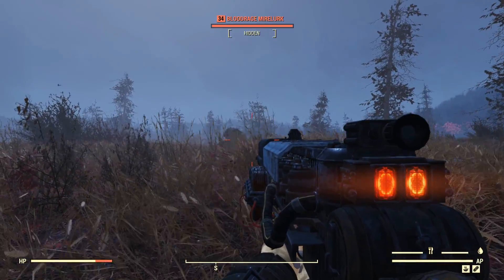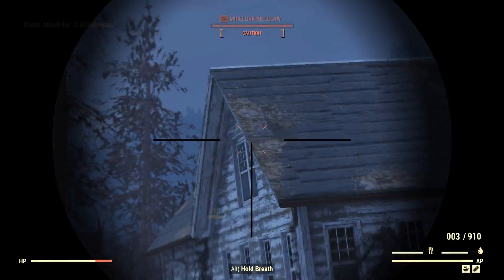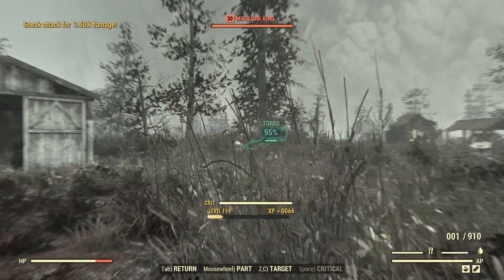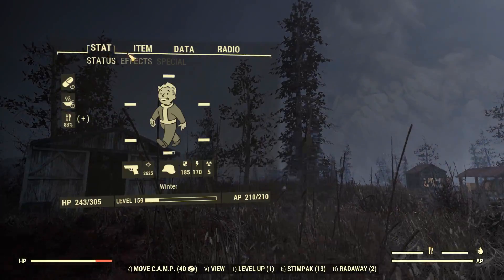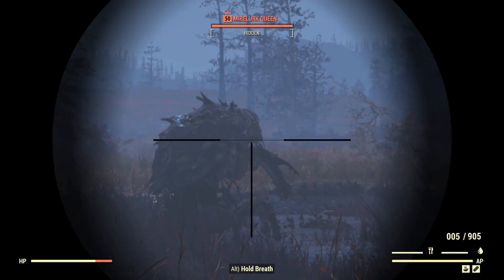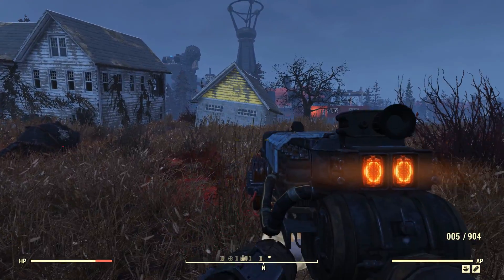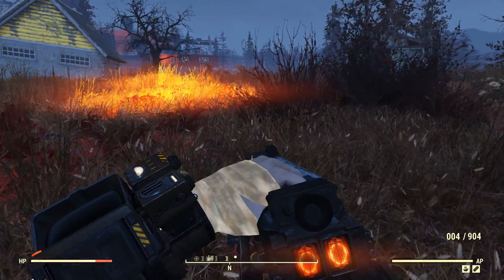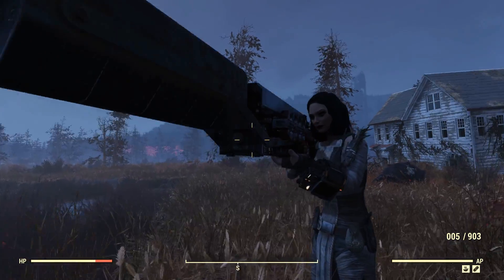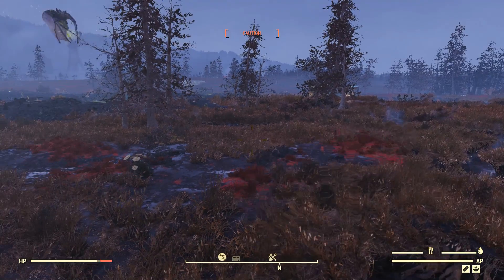Okay, this time I'm going to kill the Mirelurk Queen. There she is — hopefully she doesn't die just by me looking at her, because sometimes enemies spawn in and then the game remembers somebody else killed them. Adrenaline is at plus 50%. If we can line up a shot on the queen's face and one-shot her — good stuff. Also, the armor is weird because it's all glowy in first person but normal in third person — they've done something strange with the textures. Got myself a Psycho buff and a bit of adrenaline.